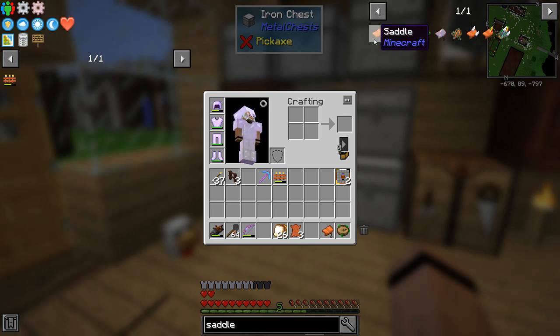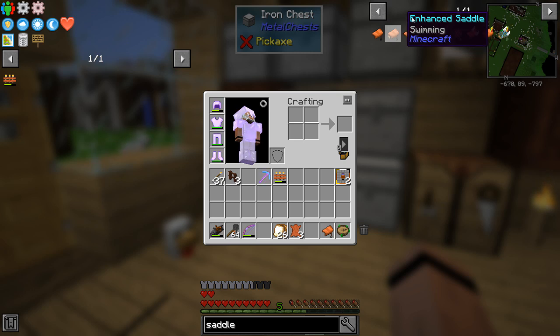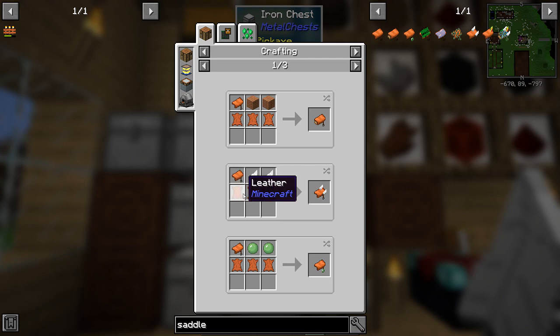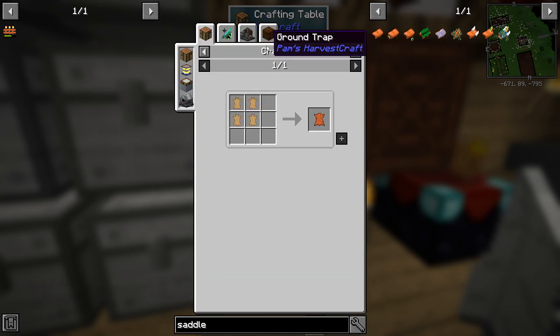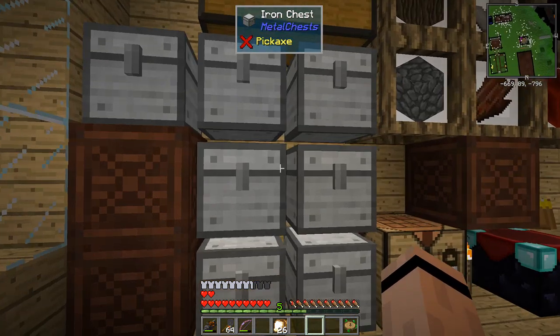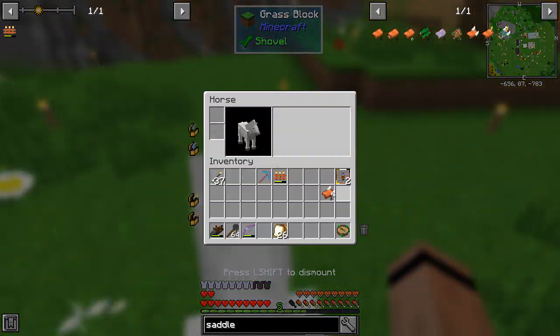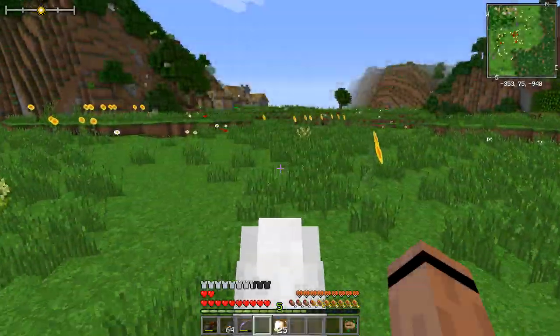Let me make a better saddle first. There's a saddle mod - I wish I could give it credit - but I can make a swimming saddle, jump assist, thorns, frost walker, leaf walker, or feather fall. Let's make feather fall - I just need a couple of feathers, my saddle, and three leather. We can make leather now by the way because we've got the squeezer - I can squeeze rotten flesh into leather. Now let's go saddle this guy.